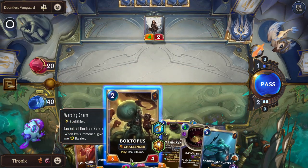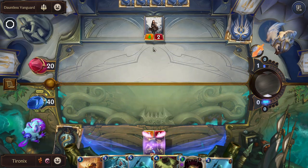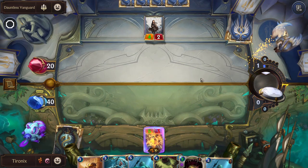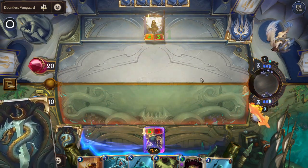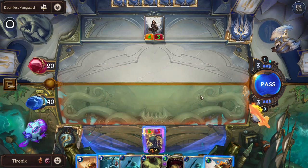All right, so we'll play our Boctopus. He'll have that barrier so they probably won't bother attacking. So normally if you summon elusive units or barrier units, quite often it's just going to keep the enemy from even attacking.